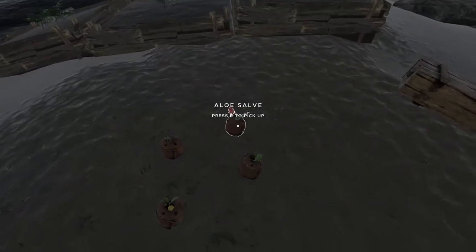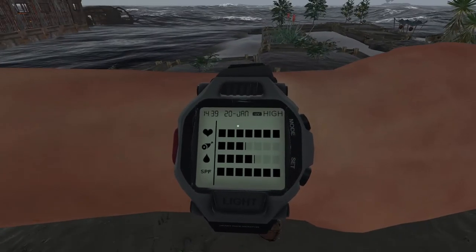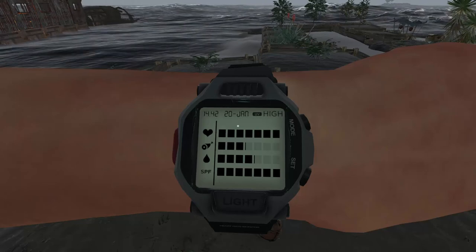The ajuga plant is for breath boost, and the gauze is basically if you get bit by a shark and it says you are bleeding — that will stop your bleeding.